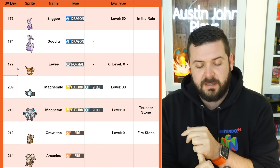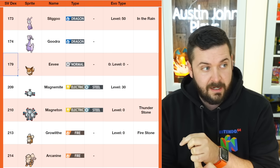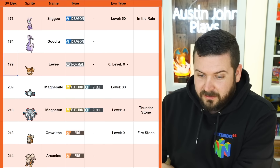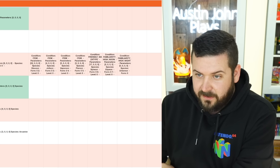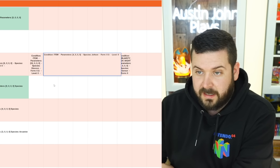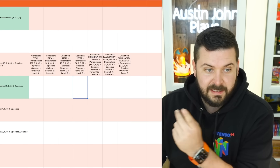Eevee evolutions: Flareon uses a Fire Stone, Jolteon uses a Thunder Stone, Vaporeon uses a Water Stone, Leafeon uses a Grass Stone, level up with high friendship during the day for Espeon, level up with high friendship during the night for Umbreon, level up with high friendship knowing a Fairy move for Sylveon, and Ice Stone for Glaceon. There are no location-based evolutions for Glaceon and Leafeon — it's only with stones.